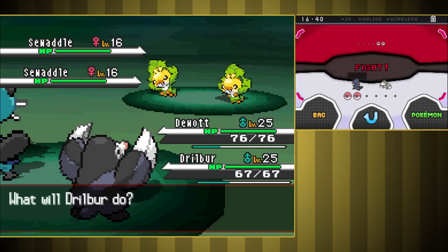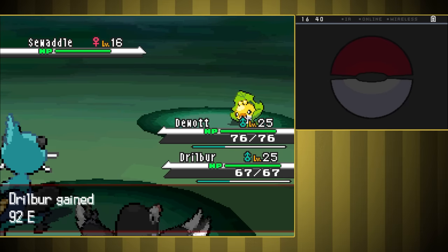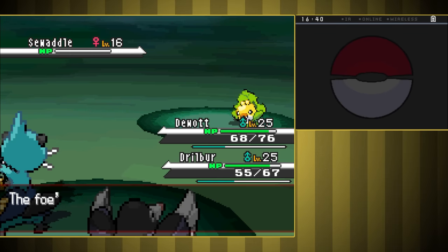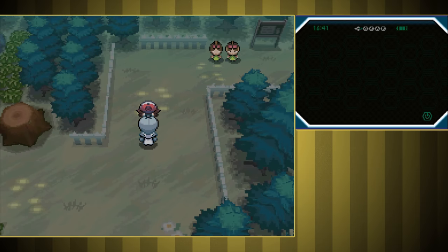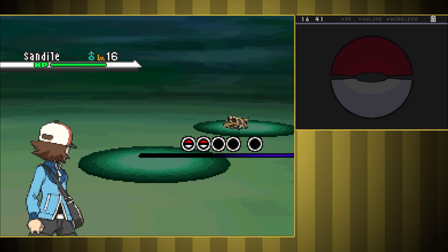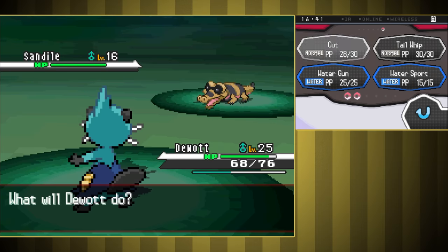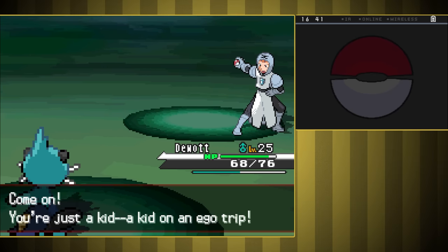Next is Pinwheel Forest, and thankfully this area is where we're finally able to make some good progress. We're overleveled enough that Cut deals with most things in one or two hits. You guys have been telling me forever to use the option in the Pokemon randomizer to change the Gen 5 experience system back to the normal one every other game uses, and I'm not going to lie, it's tempting. It would mean I could do Gen 5 challenges more often, since the main thing that stops me is just how much slower they are, especially in multi-Pokemon runs like this.